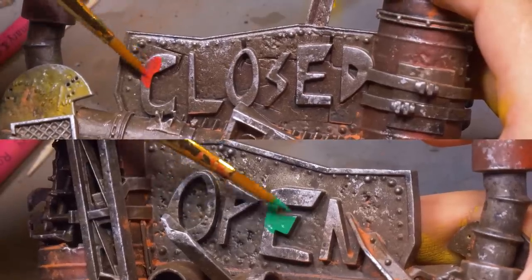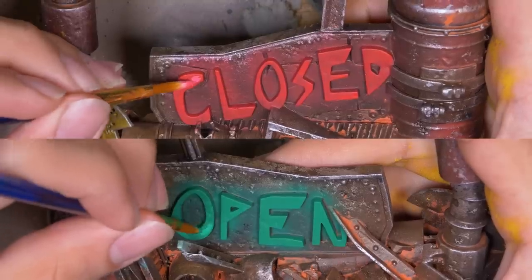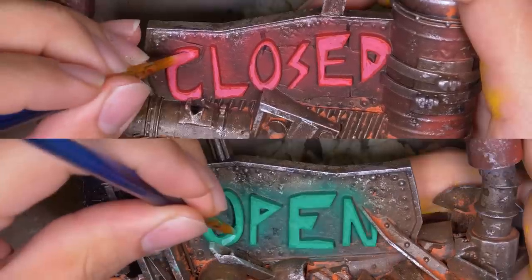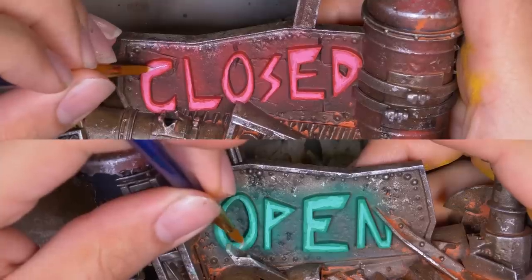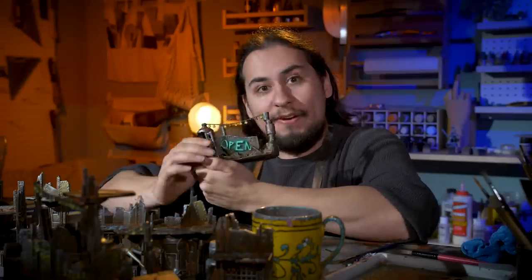I also want the open/close sign to have an element of lighting to it. I base-coated the letters with red and green with a paintbrush, then oversprayed these colors a little with the airbrush, then I worked in layers, painting on lines, going over and over again with thinner lines of green and red mixed with white until I had thin white lines — which is the brightest part of the neon. The orc brewery is now open for business.